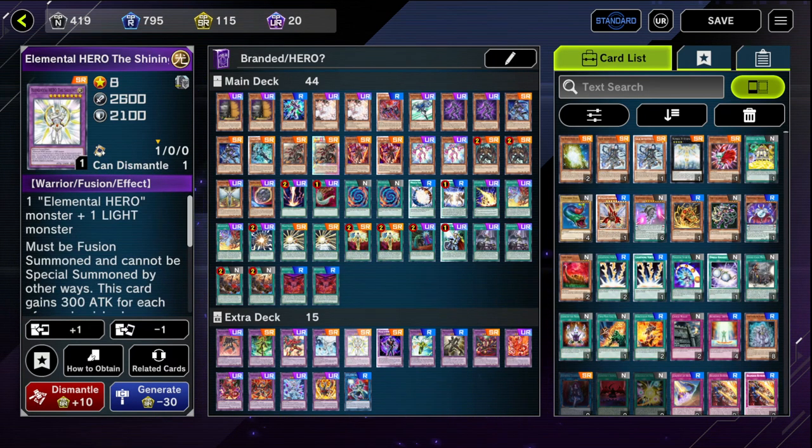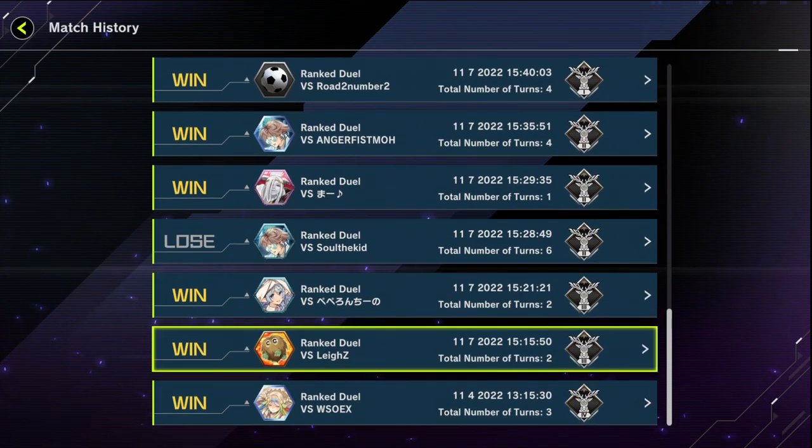I might switch some cards around. I ran into some problems where I'm missing timing on the Shining, so I'll probably swap him out for someone else. But let's go into some of the duels and I'll break down what happens in all of them so you can understand the plays and some combos that I've learned. Maybe you guys have better combos or a different variation of Branded Hero. These will be my first attempts - went from Silver 4 to Gold 2 in a single day, in maybe a few hours. This video might be a bit long depending on which replays I decide to show.